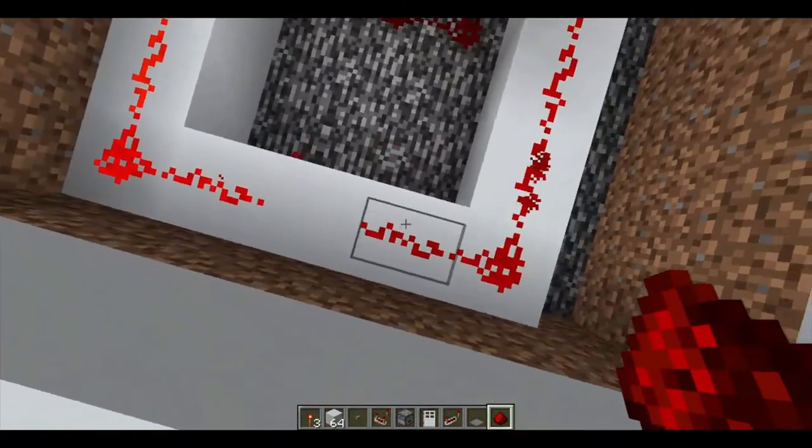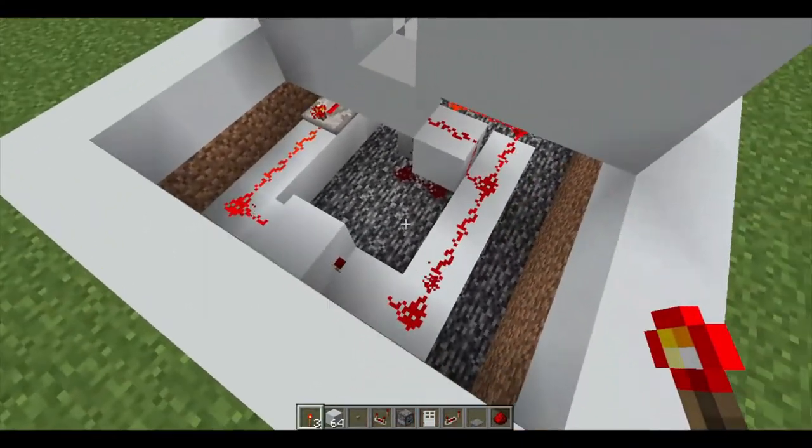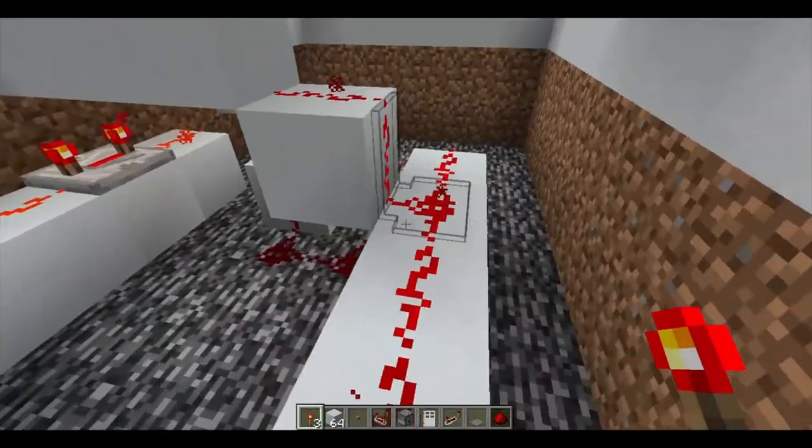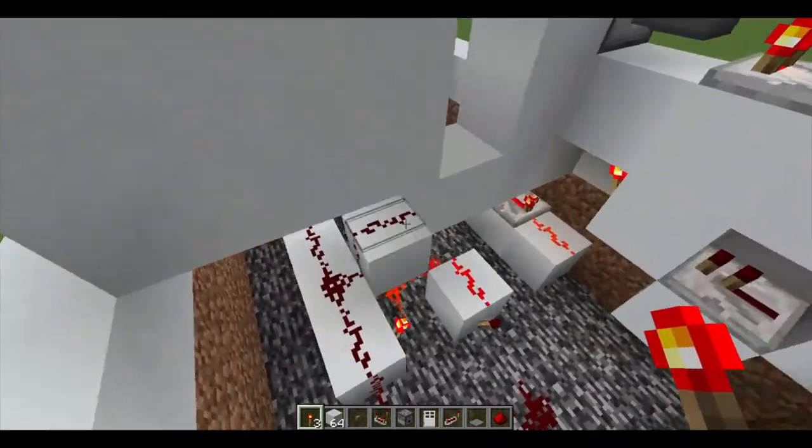You're going to want to place a block there and place a redstone torch there so the power doesn't continue. But then because the power was already sent, you just have to break the torch and place it back.